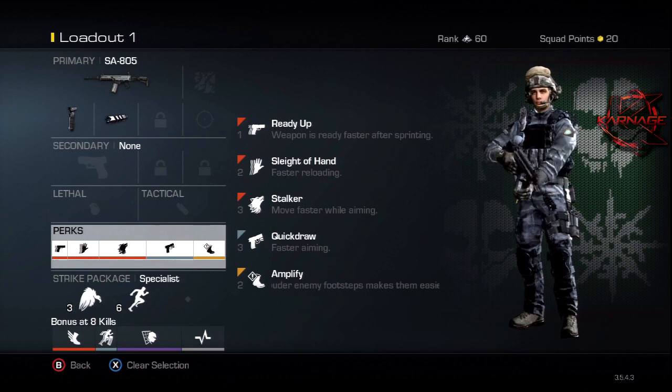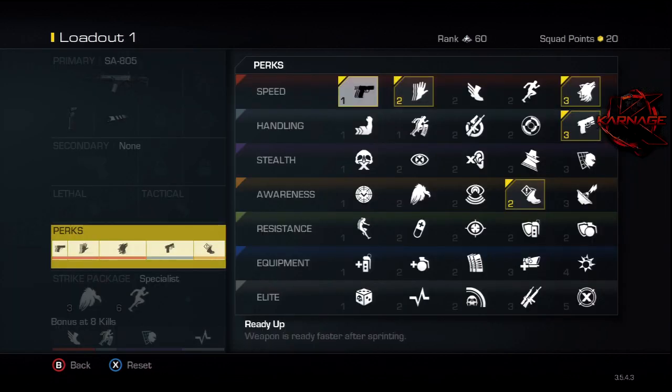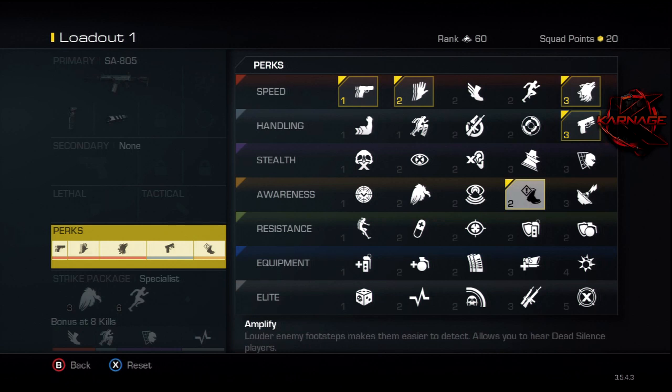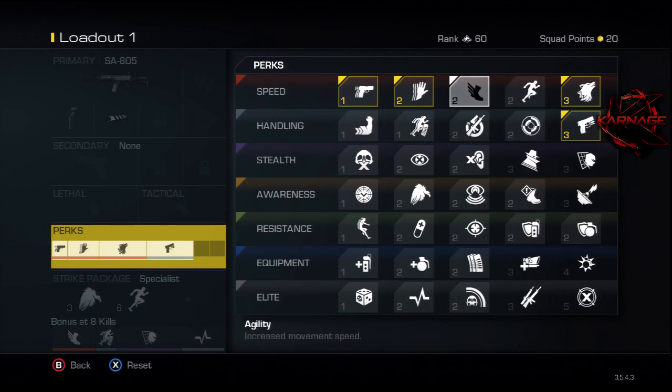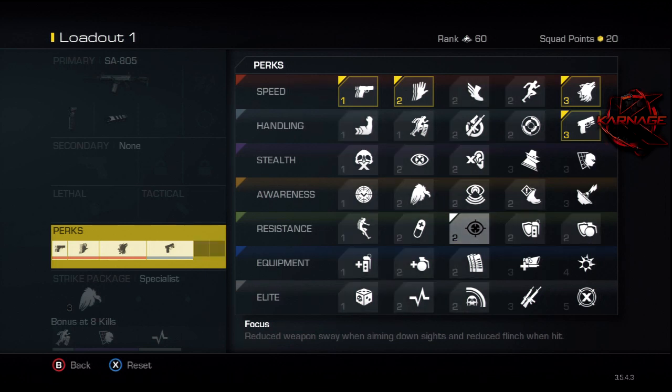For your perks, throw on ready up, sleight of hand, stalker, quick draw, and amplify — I guarantee those are the best to use. You could always take amplify off if you don't really like sound whoring. You could also throw on agility, marathon, or focus — those are probably the three I'd use besides amplify.